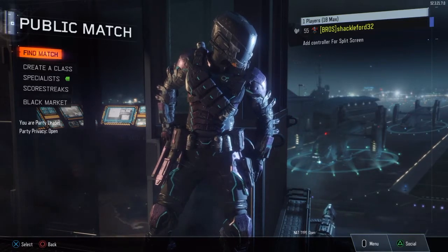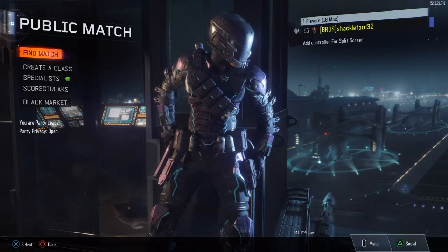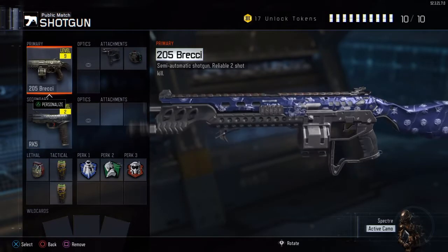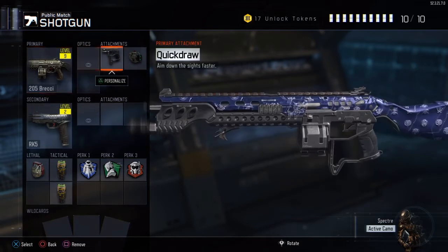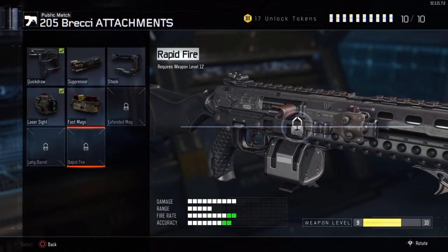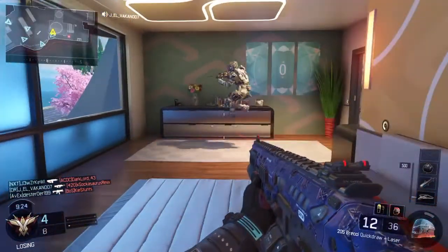For this you're probably going to want the map Nuketown. You're going to want a class like this — you're going to need some sort of shotgun. I recommend the Brecci, and if you do have Rapid Fire I recommend getting it. I don't have it, but I'm gonna try to wait for somebody.